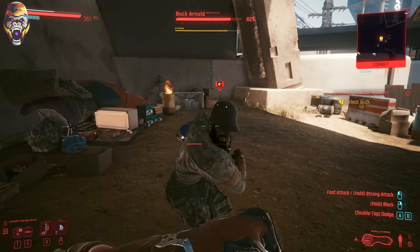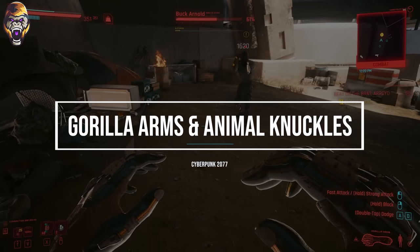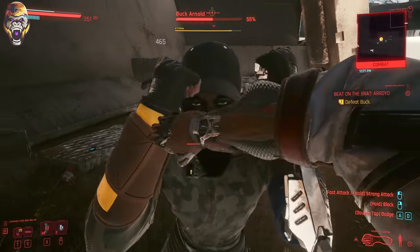You want to become a backstreet alley knuckle brawling gangster and beat the side job for Beat on the Brat? Right now I will share with you how to unlock the gorilla arms and the animal knuckles, because these combined will definitely help you defeat each and every single one for that side job.